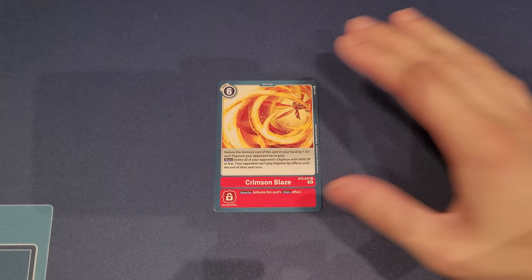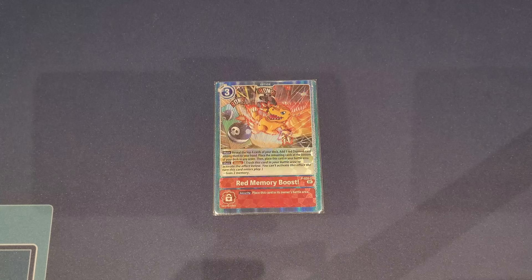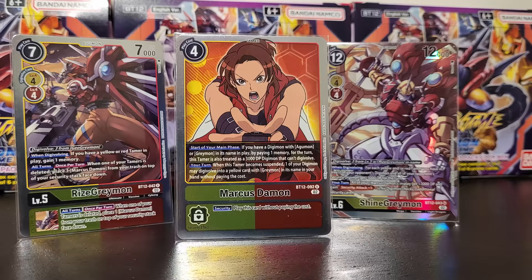For other removal options, you can play Crimson Blaze — really good, and it works nicely especially in a red base for more searching consistency. However, there's already great built-in archetype removal with Sunrise Buster and Shining Blast in the deck, so there's not much room. Also Red Memory Boost is a fantastic red staple — just for more memory, finding more pieces, and continuing combos. That's it for all the cards I want to showcase.